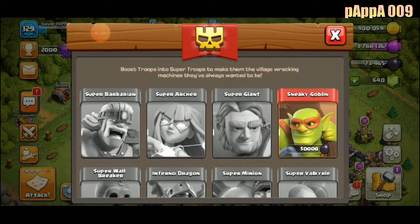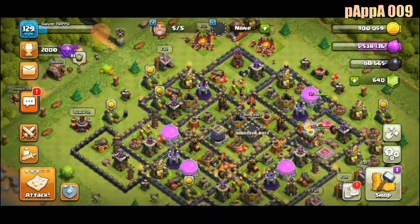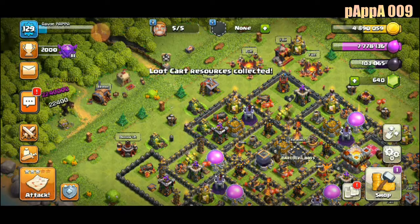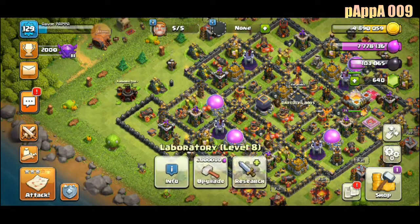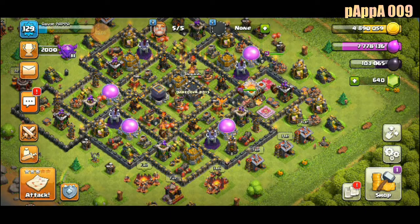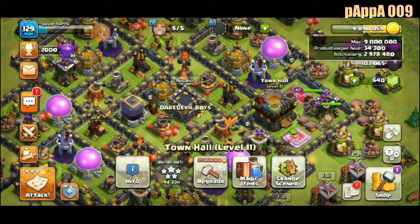What is this sneaky goblin? What does this do? It needs dark elixir. Before that, let's collect some elixir, ghost, and dark elixir. This base wasn't even a rush base by the way, but it became rushed when I stopped playing, and it's been long since I played.